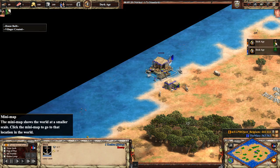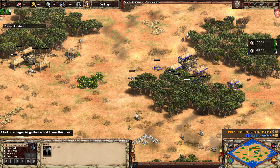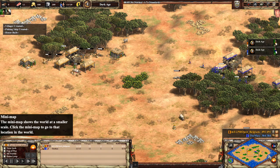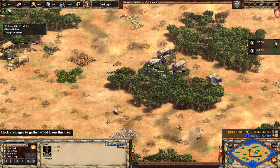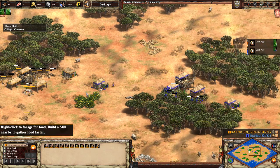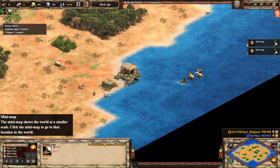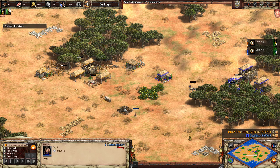Both players scouting around and building up their fishing economy. The fishing economy will be pretty safe for now as neither player is close enough for an early Feudal age effect. Looking at the overall counts, Project Belgium has a pretty big advantage — 13 villagers to only 11 for the Max. That's partly because he has one more fishing ship out, giving him that extra villager. That number is only going to grow as food income grows from the fishing ships.